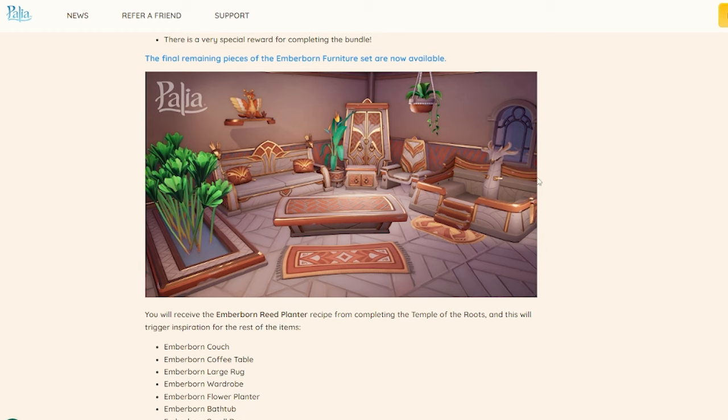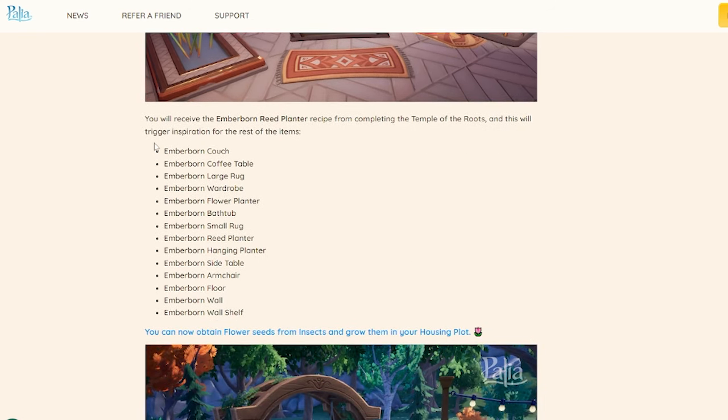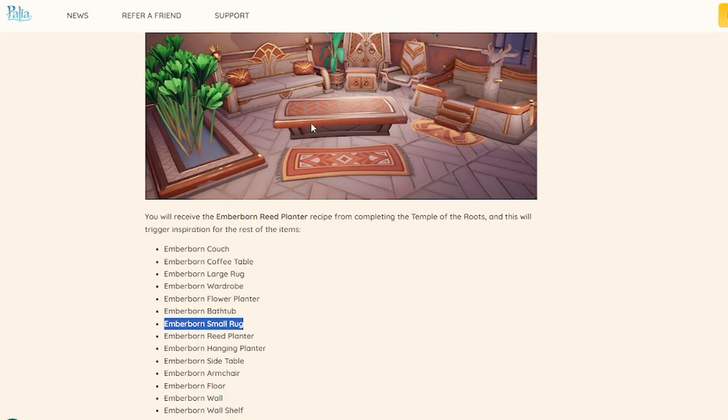First off, this right here looks like a perfect hot tub. We've all been making fake hot tubs up to this point, and this looks like a real one. They're calling it a bathtub, but let's be real — this is a hot tub. This is absolutely beautiful, but the big things I really like are the plants. Look at this planter, it's gorgeous. This is going to be stunning outside mixed with our flowers. I'm so excited to get making these, and you're going to get them for completing the Temple of the Roots.